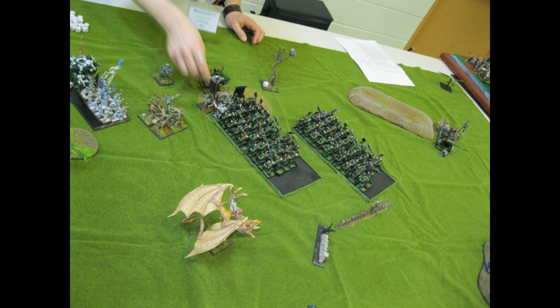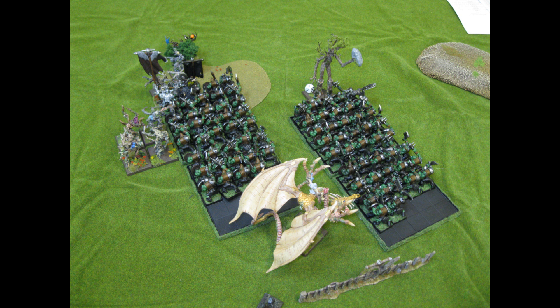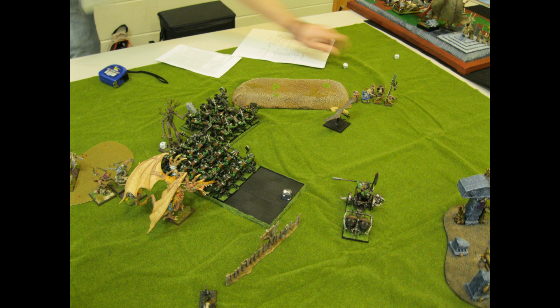My turn three: the RR boys keep running, one chariot is still fighting. My Orcs rally, which is great, and fighting the Treeman and Dryads I beat up some Dryads and sent them running, but the Treekin held within BSB range. Turn four: the Treeman and dragon fight the Orcs on the right, the Treekin flank my general's unit, the archers beat my chariot and got away. My general's unit took tons of wounds, broke and got away, but my BSB is dead. The other unit on the right at least held because it's steadfast.